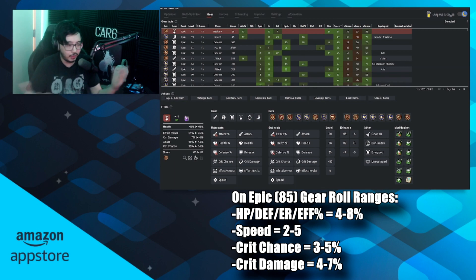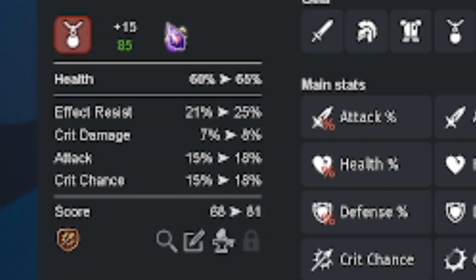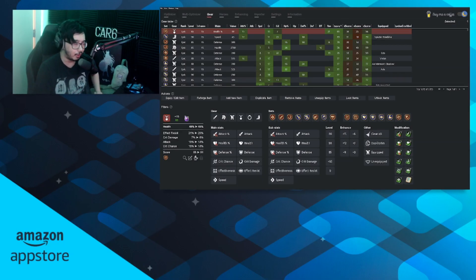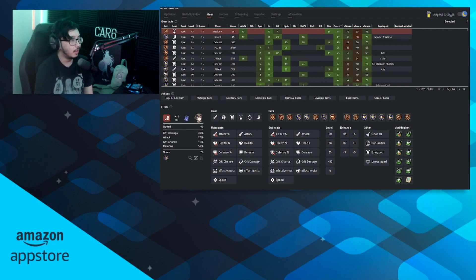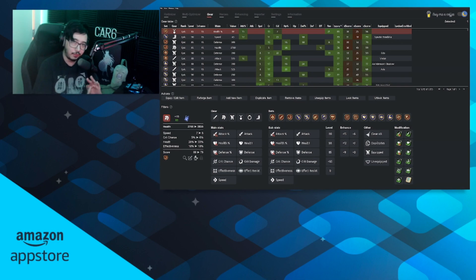Likewise for the critical hit damage substat — if you hit more 7% maximum rolls compared to 4–6% minimum rolls, your gear score is going to be higher. The more higher rolls you hit, the higher your gear score. These ranges will average anywhere between 40 on the low end for newer players, all the way up to 80 plus. I have a necklace here that's 80 plus. Anything 70 plus is extremely good, 75 plus is very very good — nearing perfect — and 80 plus is almost perfect.